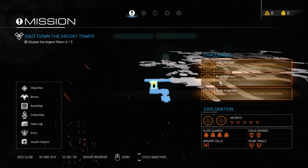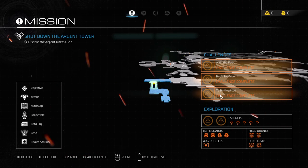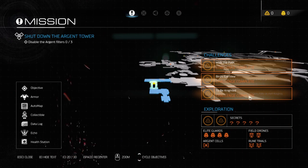Get the auto map of the entire facility, and kill with Death From Above — two glory kills on Hell Knights.